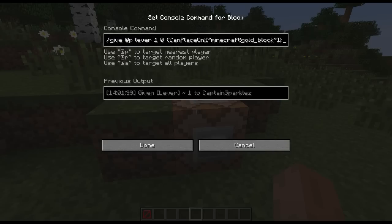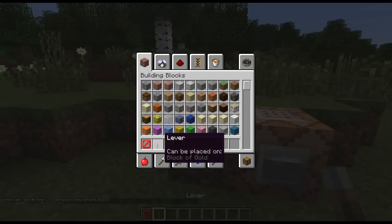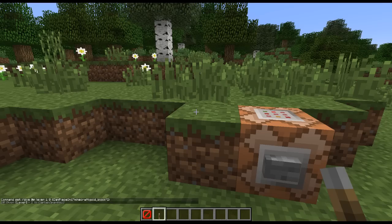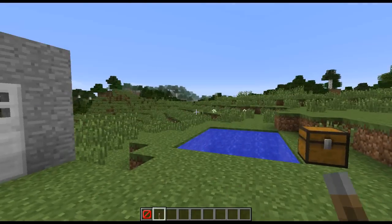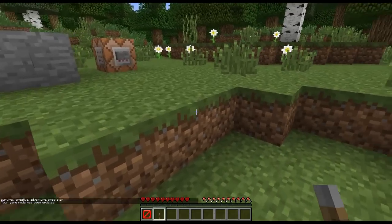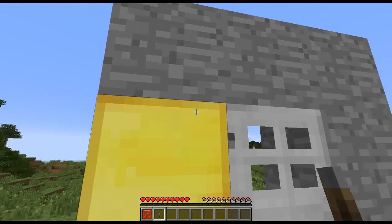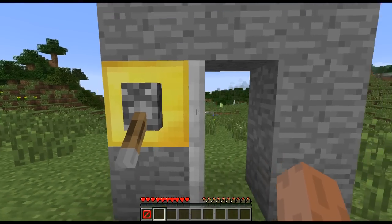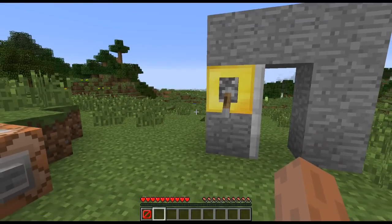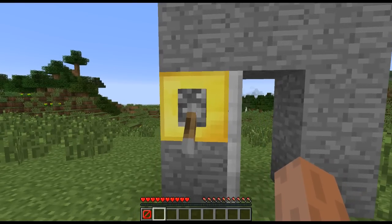We'll start off with a new flag you can add to the give command in order to specify what blocks you want to allow another block to be placed on. I'm giving myself a lever and I've specified that I want to be able to place it on gold only. When I hover my mouse over it, you'll notice it says 'lever can be placed on block of gold.' This applies to adventure mode only — in creative I can place it wherever I want — but in adventure mode we can't place it on grass or a command block, even if I shift on it. But if we hover over the gold block, it brings up the normal outline and I can place it down. It's sort of like those adventure maps where they restrict block placement, except this is an official way to do it without anyone being able to cheat it.